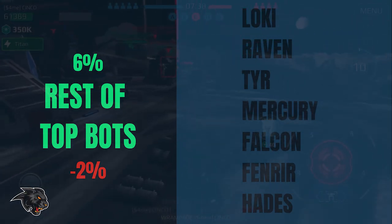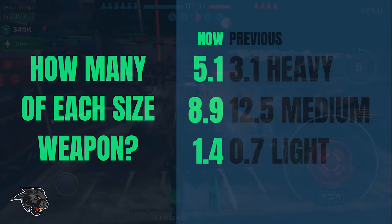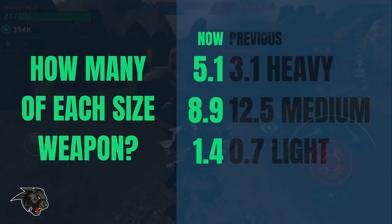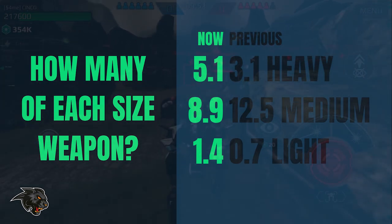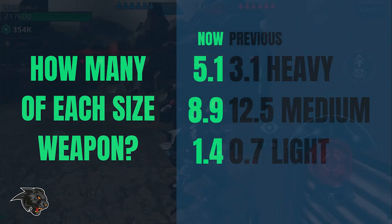The Hades, Mercury, and Tyr also have some specific niche roles. With the rise of the Ao Jun to the top bot it's no surprise that there are more heavy weapons per hanger, fewer medium weapons per hanger, and almost double the light weapons per hanger, which was very few in the prior meta, so having any kind of boost was really needed for the light weapon slots.